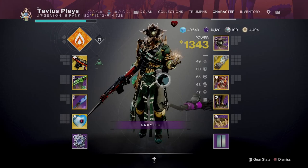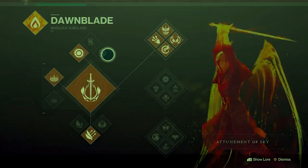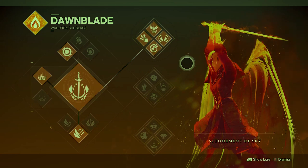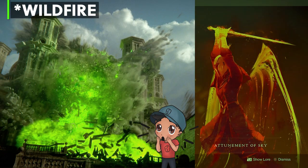For this build I am pairing Top Tree Dawnblade, or Attunement of Sky, with one of my favorite exotic auto rifles since Destiny 1, and a newer piece of exotic armor that released with Beyond Light. I'm calling it wildfire because it reminds me of the green fire from Game of Thrones.